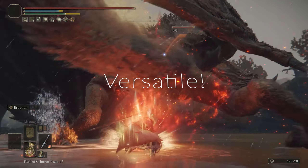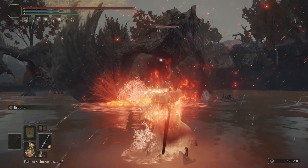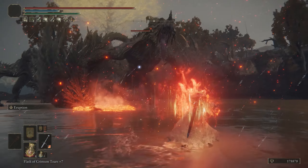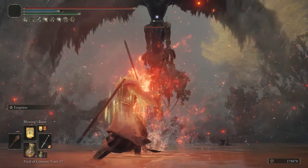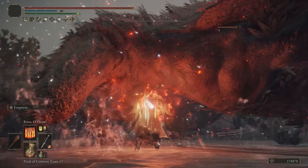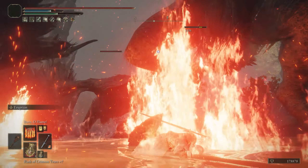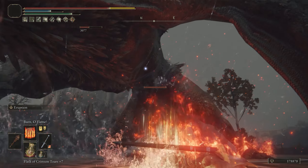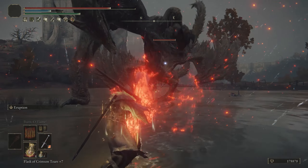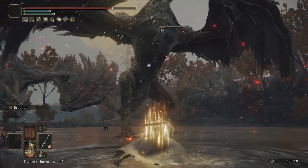Now we're going to show off the whole build in its entirety. We're going to cast Fire's Deadly Sin, use Golden Vow, Blessings Boon to negate some of the damage we take from the incantation, and then since we're using the Giant Seal we can add in Bernalohl Flame — so we have all that fire on the ground from Fire's Deadly Sin and Bernalohl Flame.